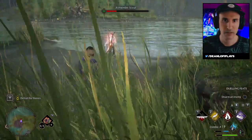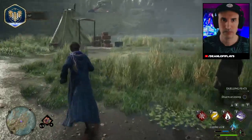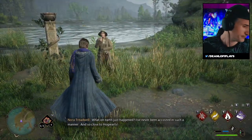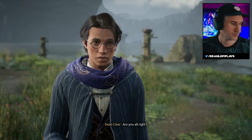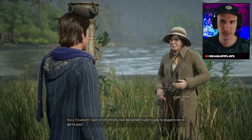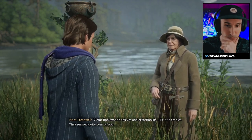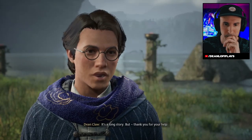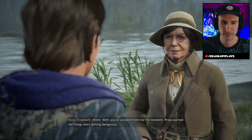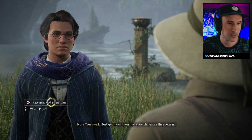Where's this guy? Okay, we've got magic. Let's talk to Nora. Ashwinders? Victor Rookwood's thieves and extortionists — his little cronies. They seemed quite keen on you. It's a long story, but thank you for your help. Well, you've avoided them for the moment. Priya warned me things were getting dangerous. Best get moving on my research before they return. Okay, research? How interesting. You're a researcher.